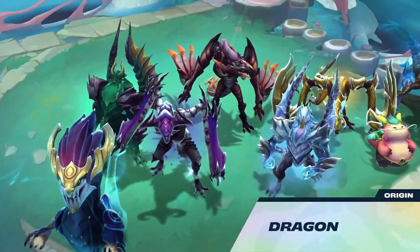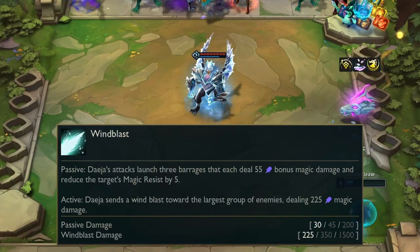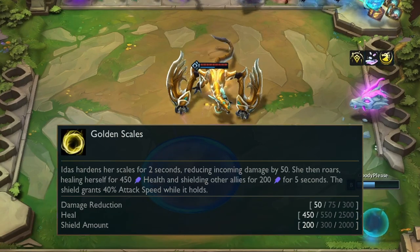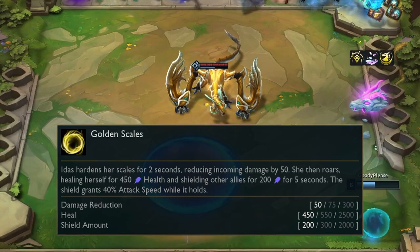Dragons are the new set mechanic in Set 7, each providing +3 to the matching trait but they take two team slots. Passively, Deja's attacks deal bonus magic damage and shred MR. The ult is a wind blast that deals magic damage to the largest group of enemies. Idas reduces incoming damage for 2 seconds, heals herself, and shields allies for 5 seconds. The shield gives 40% attack speed whilst it holds.